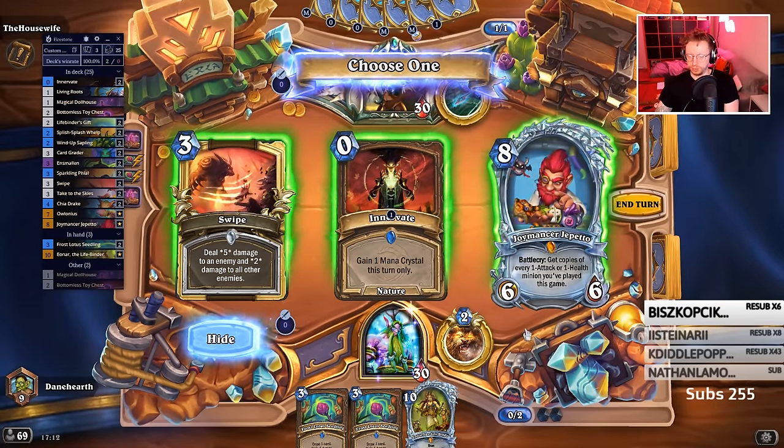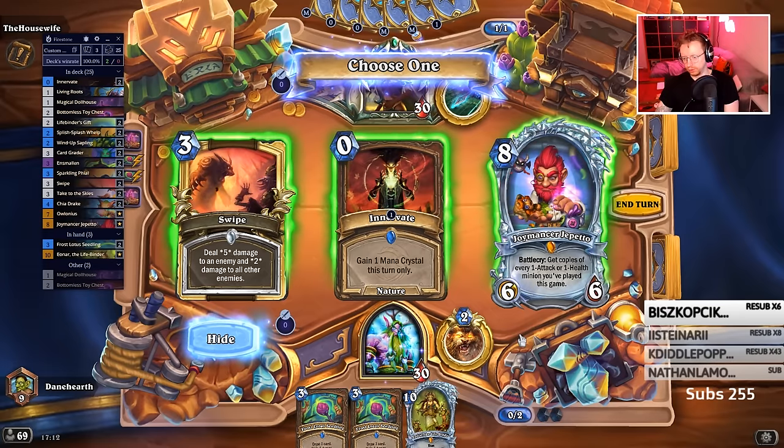Double innovate, double swipe. Double swipe's probably good against aggro.